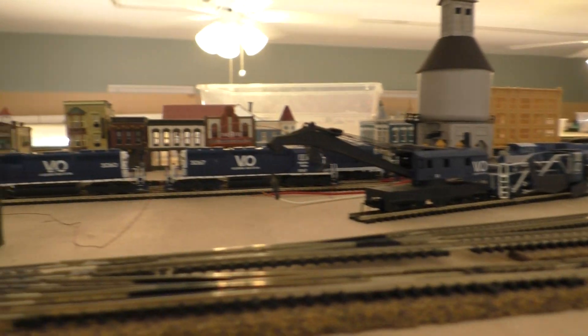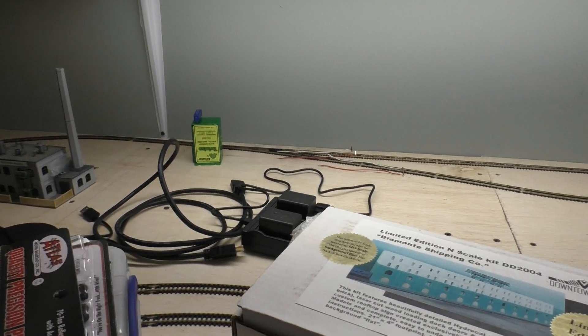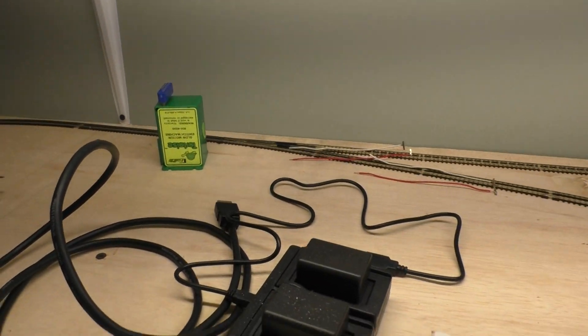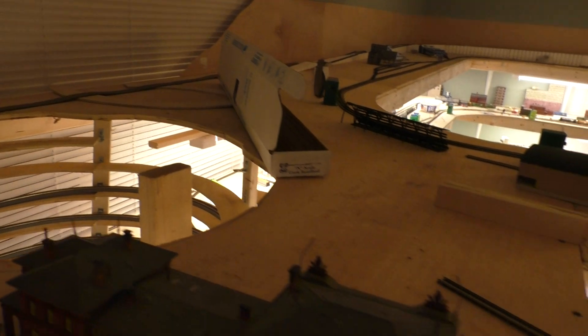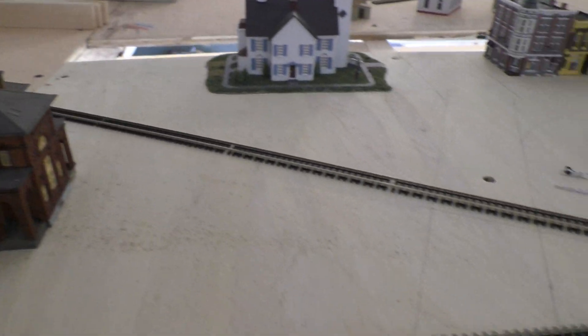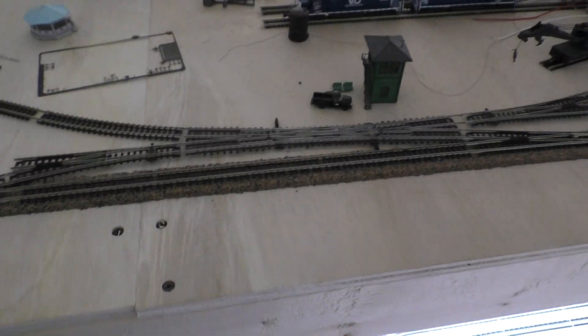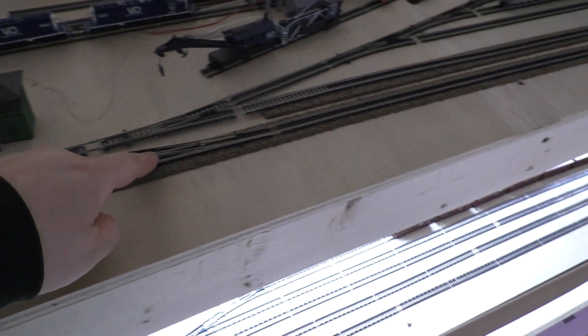What you see right now are my V&O cars sitting in Afton Yard. This is actually on the third level. The way it comes up is through the helix right there. Off of this switch right back here it'll connect in and go with the helix, come out on top right where the boxes come around and connect with the track right there, which goes into a double slip. It can either go into the yard or go across onto the main line.